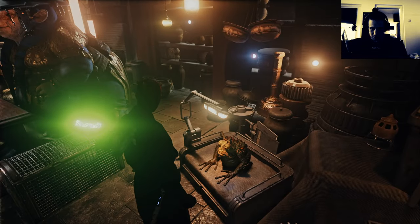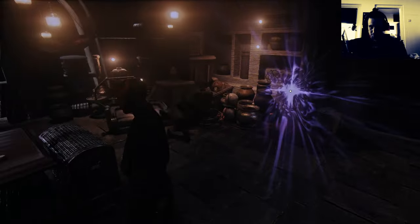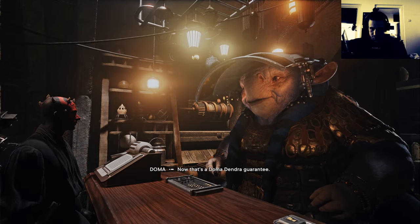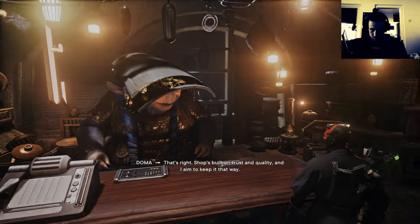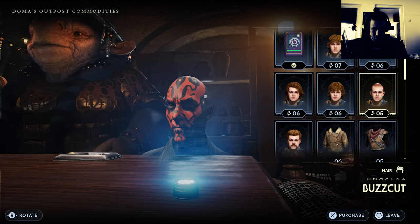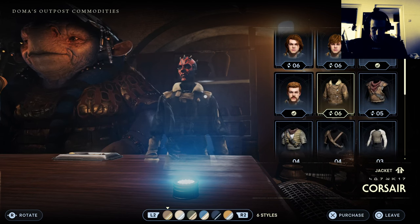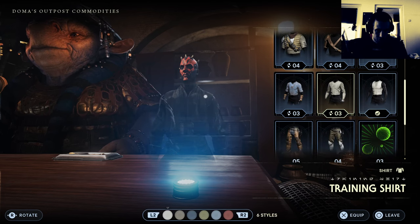There's a sense of foul presence — it couldn't be... the spawn of Octobogo! Oh no, shopping first. Take a look, you'll find the finest components and sundries this side of the outer rim — that's a Domondandro guarantee. Shops built on trust and quality and I aim to keep it that way. Hey, a boss card! Watch the boss card — that's one of my favorites.